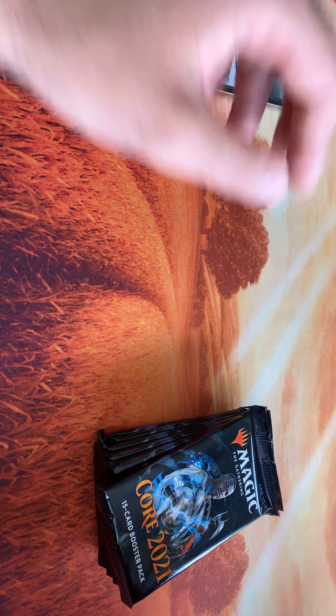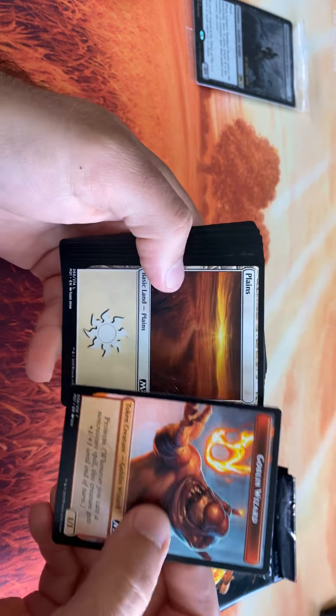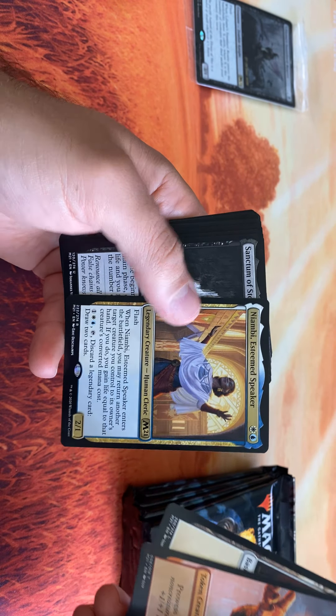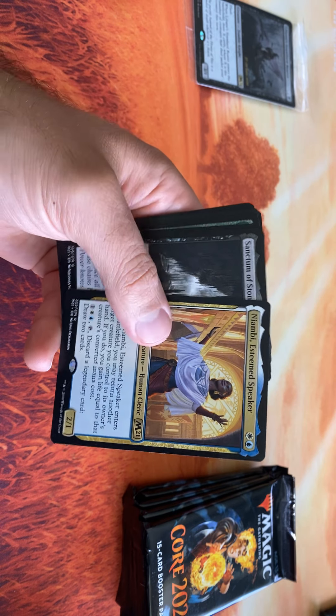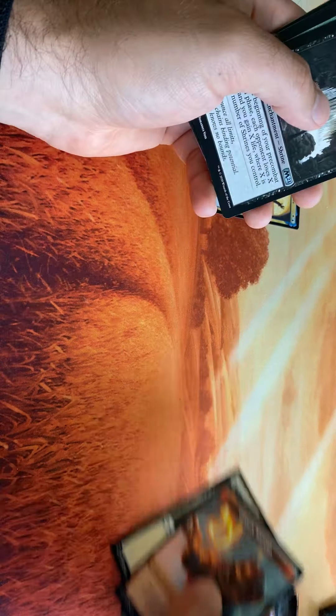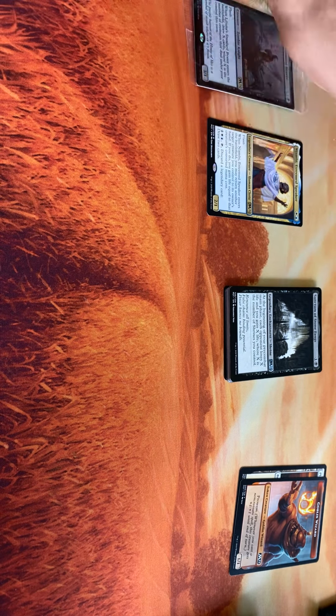All right, here we go — first six packs. The no bad rare challenge. What is this? Neambi! Awesome card, pretty cool commander, especially at two CMC. Pretty cool. Got one of the sanctums — pretty cool, the shrines. Pack one, strong start. Always nice to get a legendary in your first pack.